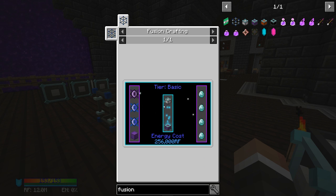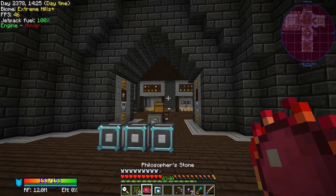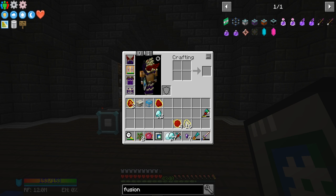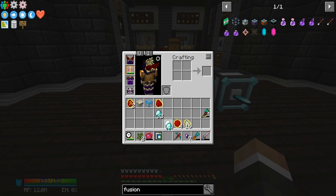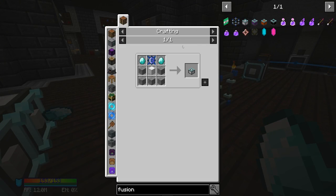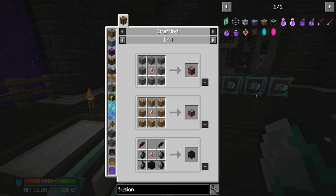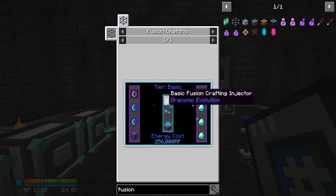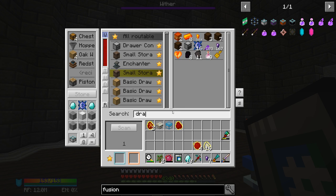We're putting the basic fusion crafting injector in the middle to upgrade it. We need diamonds, wyvern cores, draconic cores, and draconic blocks in the injectors — quite expensive. I'm fairly certain we can do this all in bulk — put 10 diamonds in at a time. We also need 10 blocks of draconium which we'll have to get in a second — I don't think we have enough draconium ingots right now. We made draconic cores though — we got 16, but we need 20, so we're a bit shy on draconium.